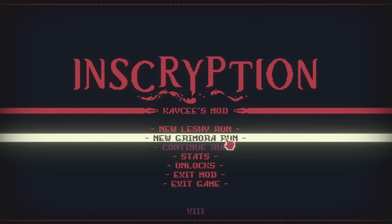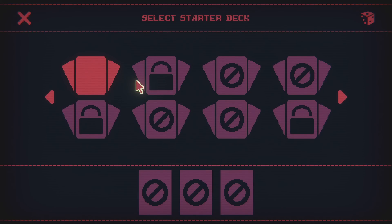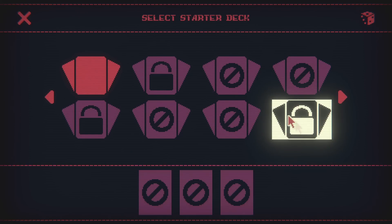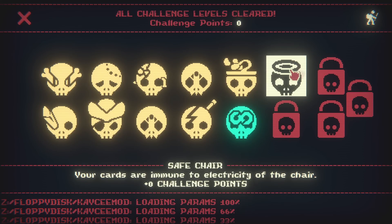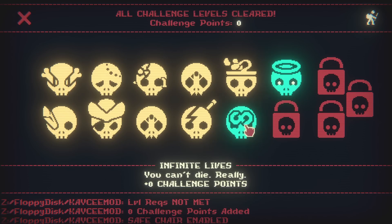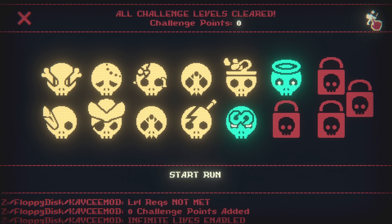Go ahead and start a new Grimora run. We're going to be playing Inscryption with a lot of new mechanics, a lot of different mechanics. I would also turn on those two challenges so your cards are immune to electricity and you can't die. Because honestly, the Grimora mod has been very difficult so far — I've been able to beat it, but only when I've gotten myself a couple of get-out-of-jail-free cards.